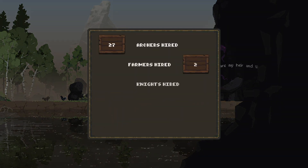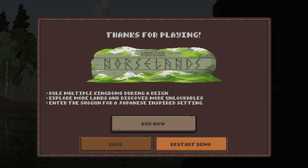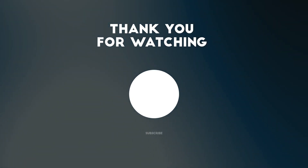Archers hired — only 27, that's kind of surprising. Workers berserked — I should have berserked some more workers, those guys are pretty good. We did it! Thanks for playing Kingdom Norse Lands. Rule multiple kingdoms during a reign, explore more lands and discover more unlockables. After the demo you can enter the Shogun for a Japanese-inspired setting — sweet! The demo is out — I hope you guys enjoyed this video, thank you so much for stopping by. We did it! See you guys next time!